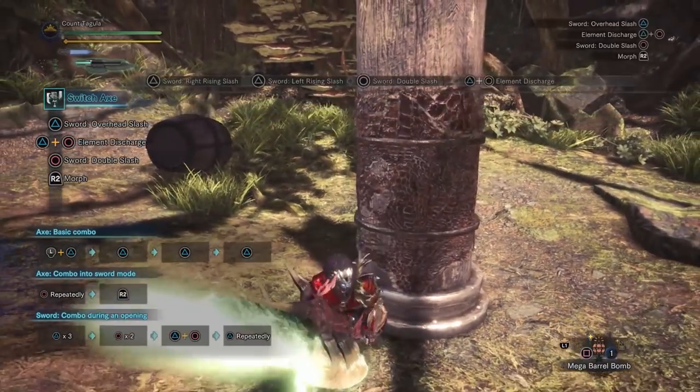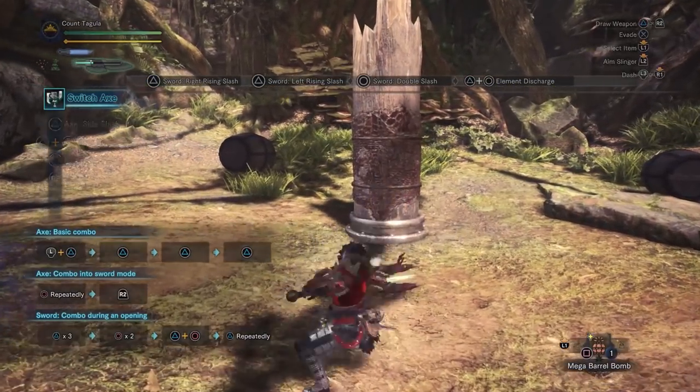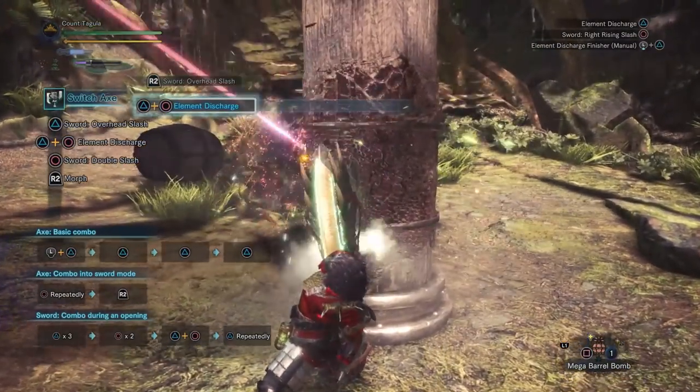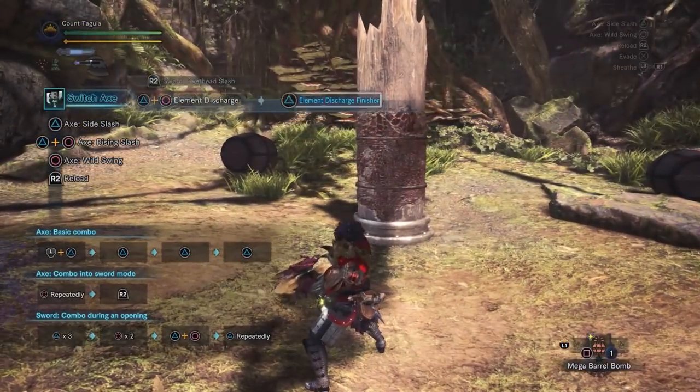Every tick of every hit goes towards health regen, so even your abilities — like with the switch axe — will recover health with each hit, and especially a ton of health with the explosion at the end, especially if it crits.